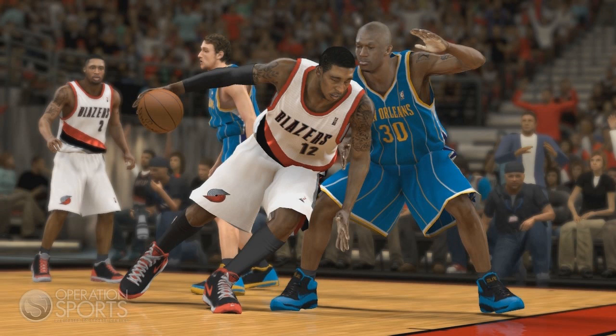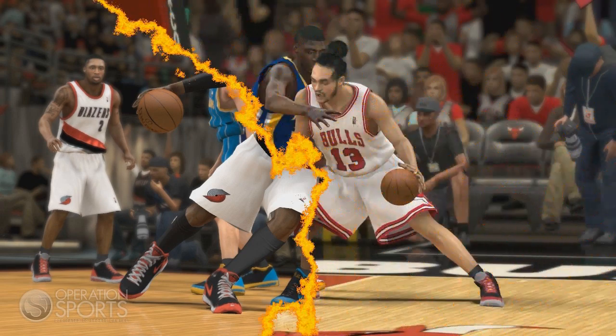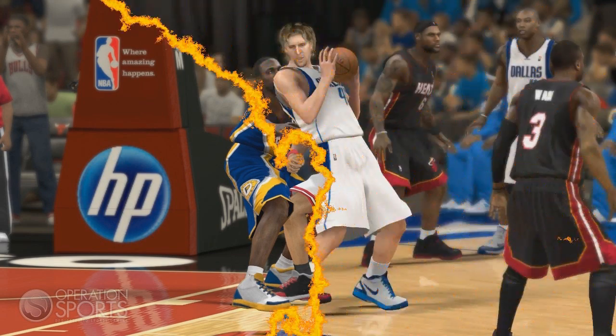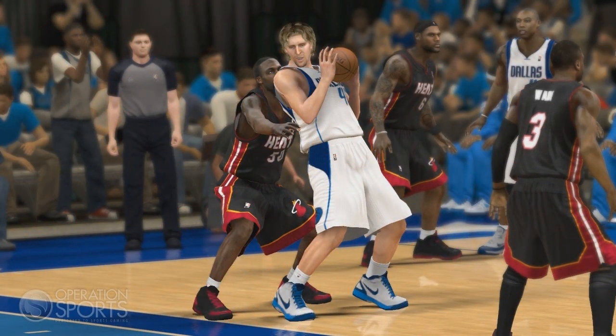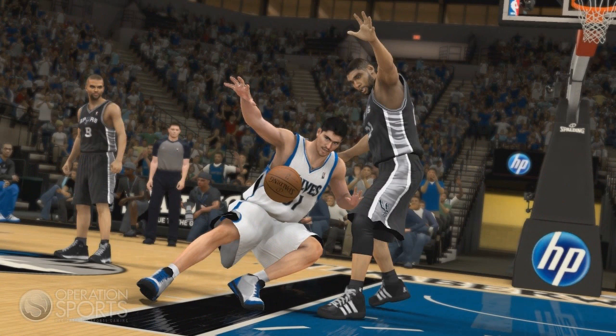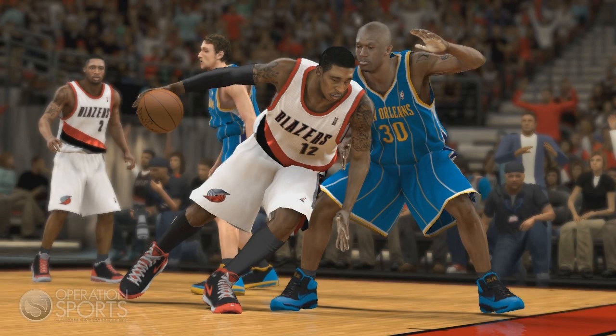They brought back the box out — when you press the box out button you automatically go into a box out animation, so whoever comes up to you will be boxed out. They also upgraded the defensive strategy and settings: you have screen defense with options to auto, go over, go under, or switch, and hedge defense with auto, no hedge, soft hedge, and hard hedge. The hedge is basically off-ball defense, while screen defense covers on-ball defense.